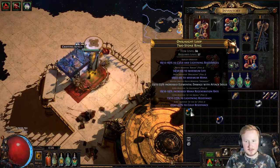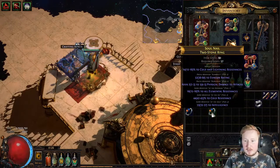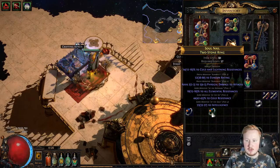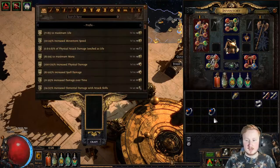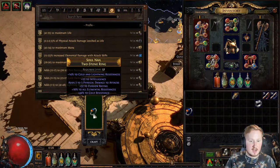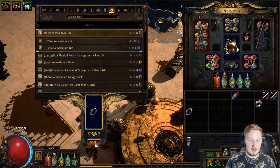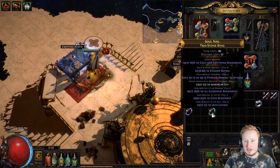The same thing goes for this ring — we have prefix, prefix, suffix, suffix, suffix. We have very good resistances, some intelligence for people who struggle with that in their builds, and even physical damage to attacks. So once again I could add a prefix, and this time I would say life is very needed because life is usually very good for almost every build. I would add life — boom — we have 53 life. We look again: prefix, prefix, prefix, suffix, suffix, suffix.